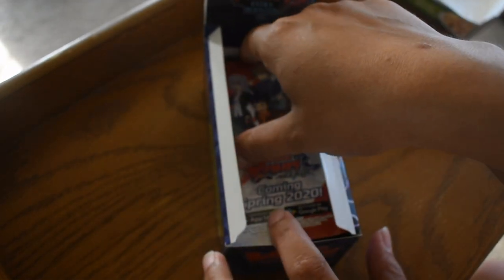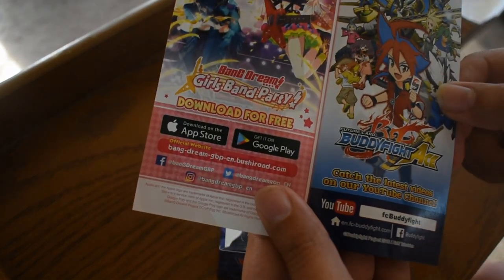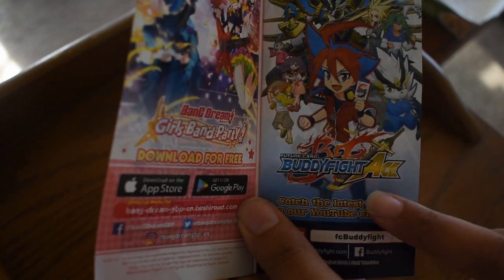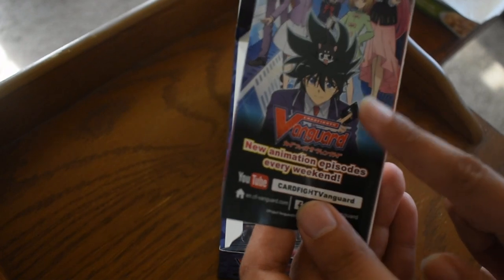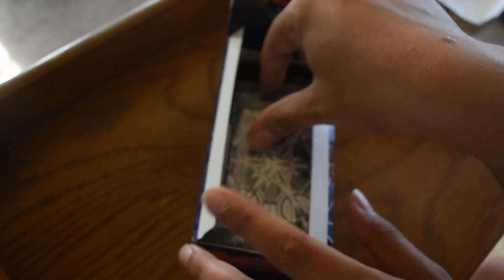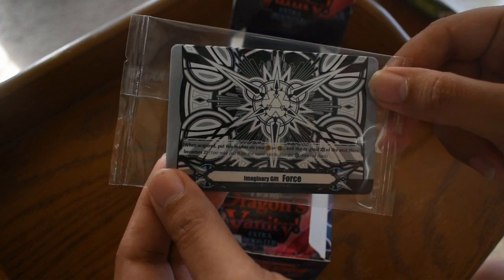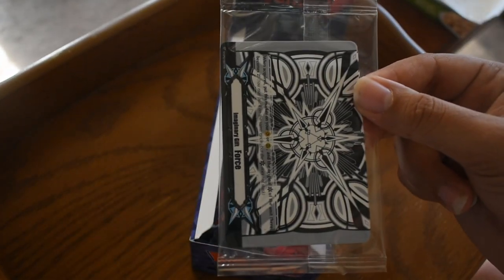So I finally have time to sit down and open this and do a video for you guys. There's a little brochure about Vanguard Zero and other stuff in here — Bang Dream and Buddy Fight. I'm really sad Buddy Fight is over after six years, such a good series. I'm actually currently watching Buddy Fight Ace right now — it's really good. And here is the pack of gift markers. I don't plan to open these until I actually need more markers, so I'll put these aside for later use.